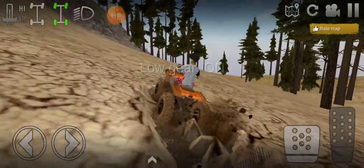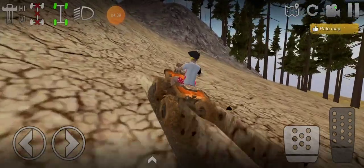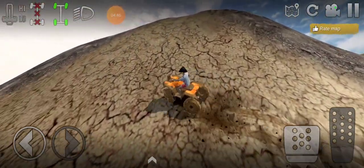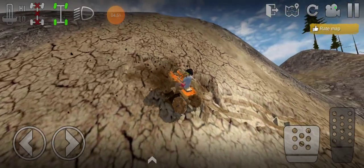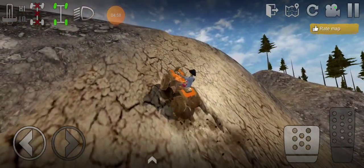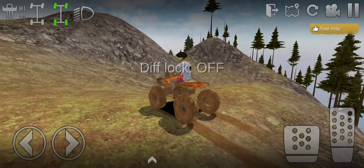Four-wheel drive, diff locks — I know realistically let's have it in low right now. See if we can crawl up this. I'm gonna reverse a little bit — there we go. Can this thing do a wheelie? No, kind of thought it could. We're making it though — slow and steady, we made that! Not too bad.